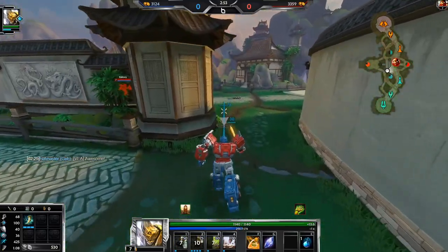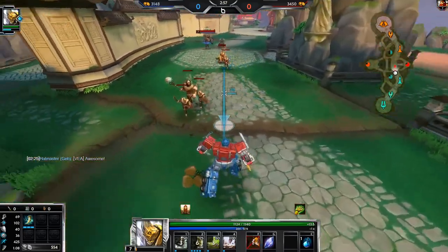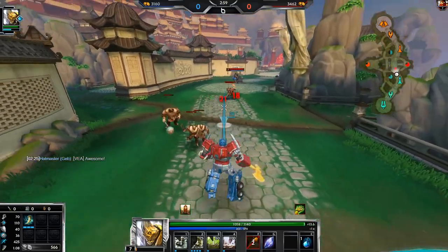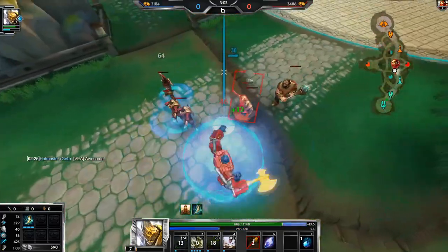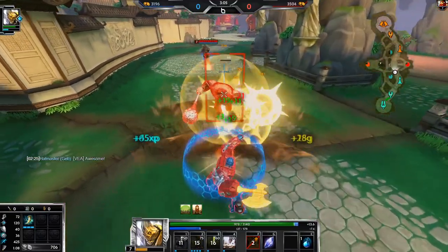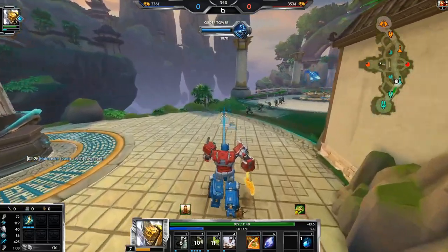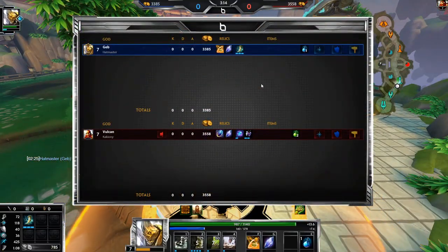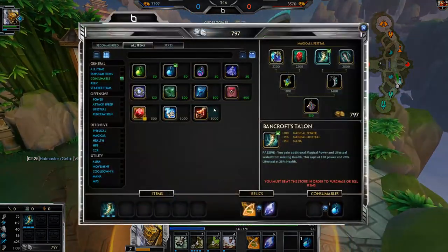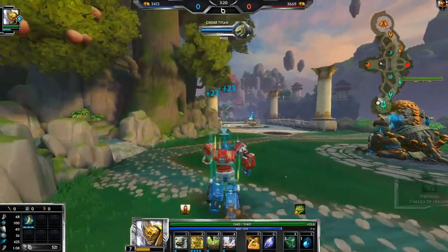We're getting some damage. I'm contemplating Book of the Dead because those items are kind of OP right now, but there might be too much shields. Even if he gets under tower I'm not going to be too afraid of that to be honest — I just don't see Vulcan getting Thunder. Let's get Chalice of Healing then we're gonna go for our blue buff immediately.